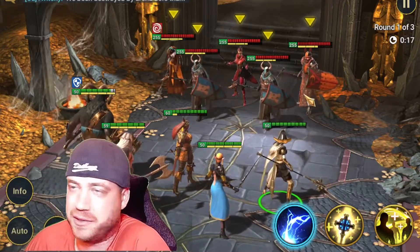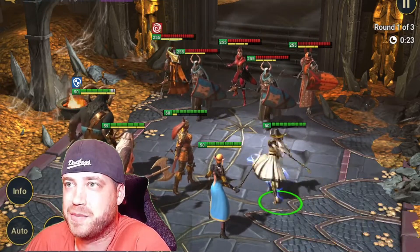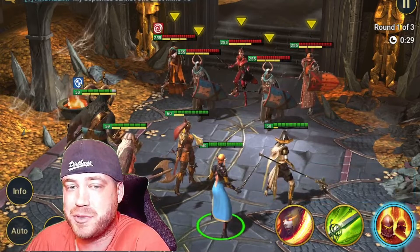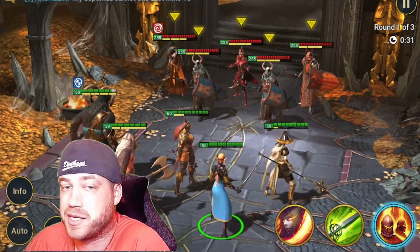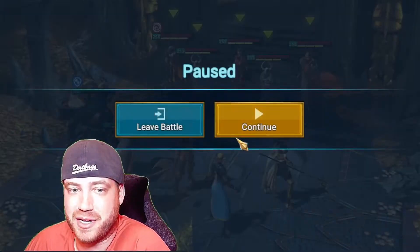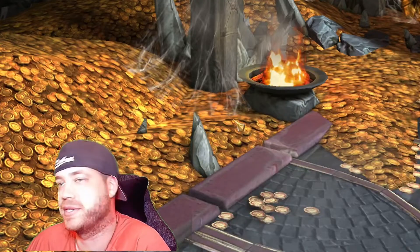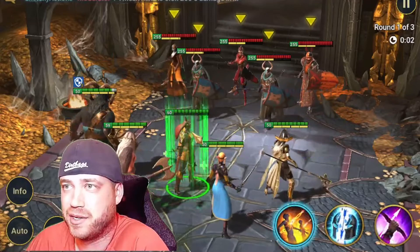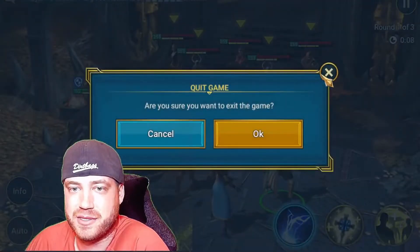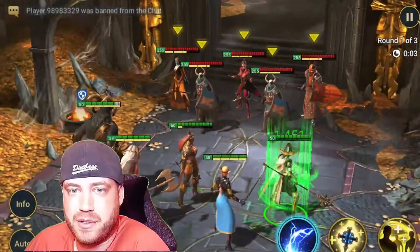If you don't get any stuns, literally just restart — you're at the beginning anyway. I'm not going to heal anybody because nobody needs to be healed yet. We're going to try and kill the Spirit Host because she's the one that cleanses all the debuffs. She attacks two random allies, so sometimes you don't get her, which again means you might just want to reset. We didn't get her, so I would probably just reset, because with the ally attacking she can stun more people.